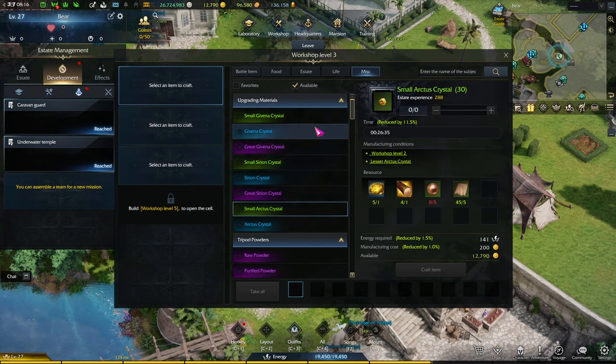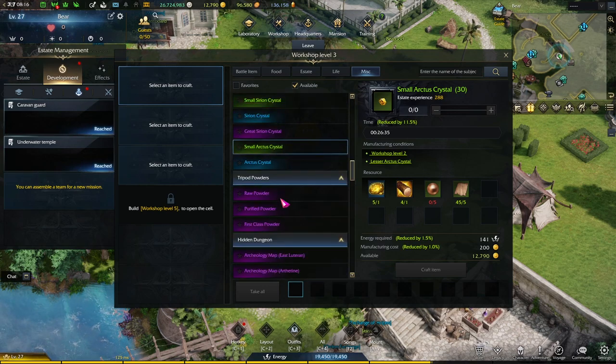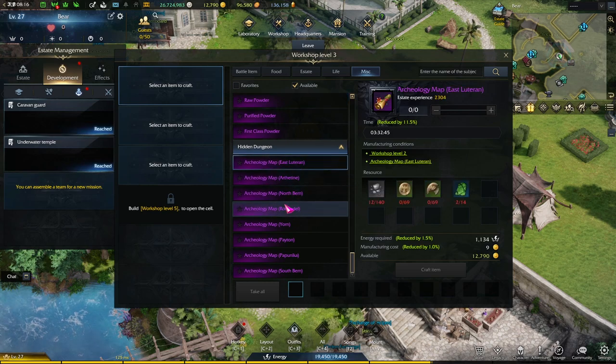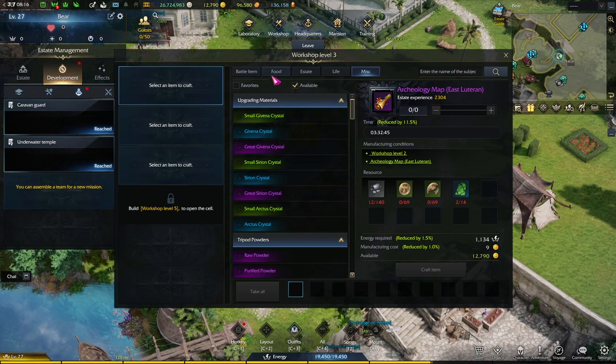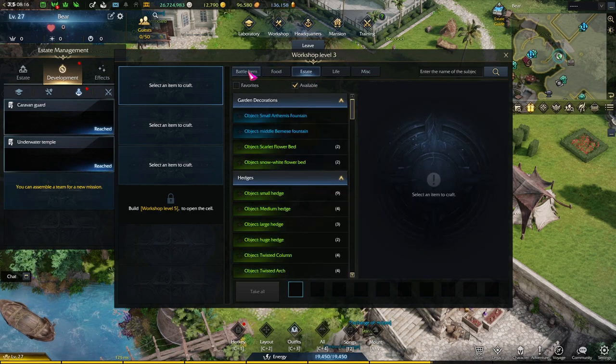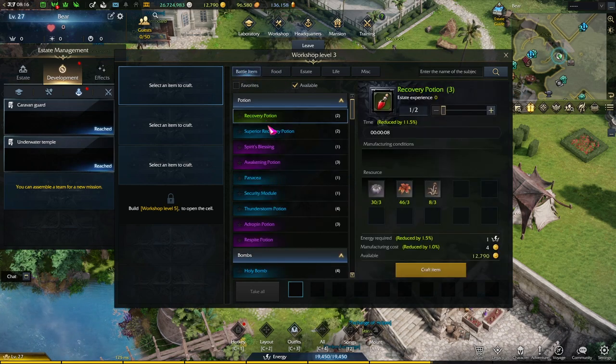And finally, the miscellaneous tab. You can craft upgrading materials here like arctis crystals, tripod powders, as well as archaeology maps. This is all pretty useful, and all of them require life skill materials. So this is where life skilling is important — you can either buy these materials or you can farm them yourself.